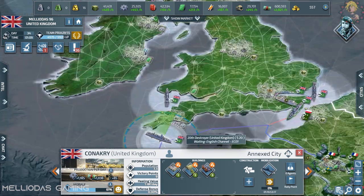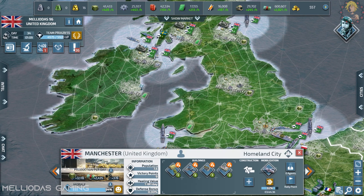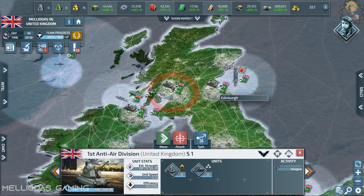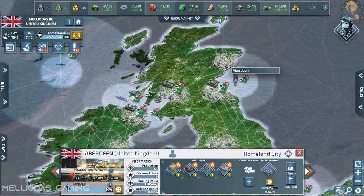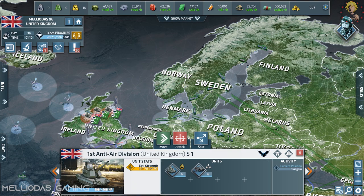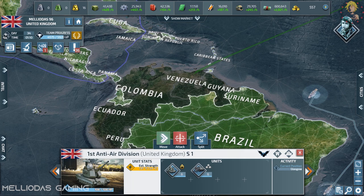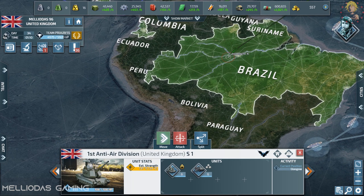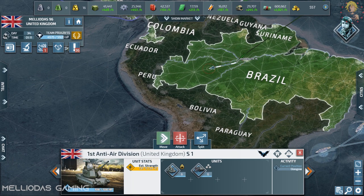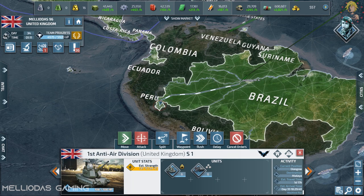This is my city of Conakry — it is an annexed city for components. Look at my productions: I have a lot of supplies, electronics, components — everything — because I annexed a lot of cities, especially in Africa. I annexed a lot of supply and component cities because my production of the navy will not stop, so I'm going to need a lot of electronics and components. That's why I was obliged to annex a lot of component cities.